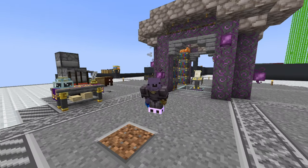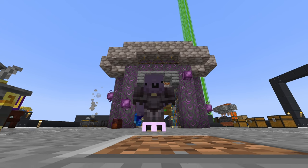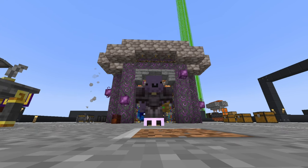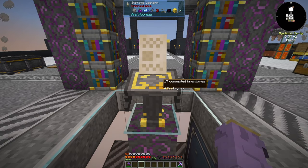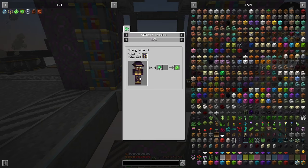Hello everyone, welcome back to episode 6 of our FTB Sky's Expert Mode Let's Play. Today we're actually in the future, so let me bring you back to the past real quick. Unfortunately, I've been looking around JEI and I don't think making wireless sprigs is very in our ballpark at the moment, without having to get wilden horns or a large amount of amethysts. I've actually shifted my plans and I want to go make a Reaper Generator.